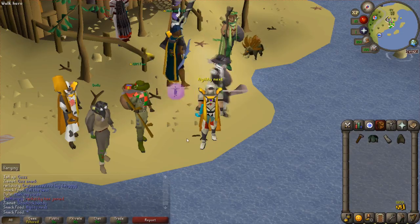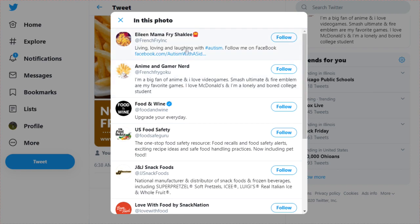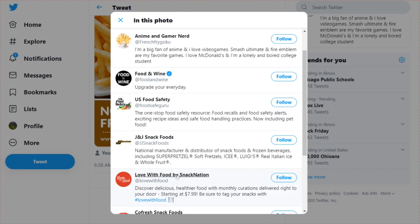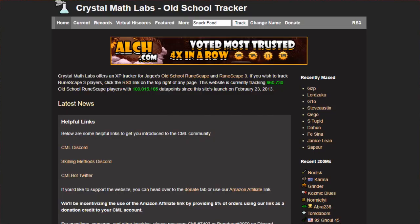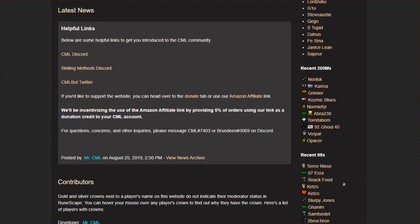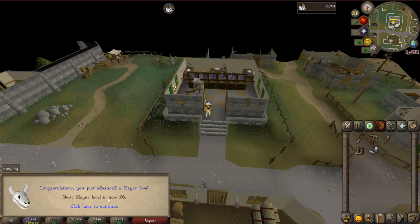I'm going to say agility next. So I got on my Twitter to post the 99 smithing — go follow me by the way — and I look at this post. French fries, deep fried food, maybe with potatoes — I'm tagged in this photo. All of a sudden there's meat. That is funny as hell. As we take a look at Crystal Math Labs, we scroll down — there we are, recent 99s, that's pretty cool to see. I did a little bit of AFKing, cleaning some herbs, trying to get some slayer XP — only got one. Level 26 Slayer.